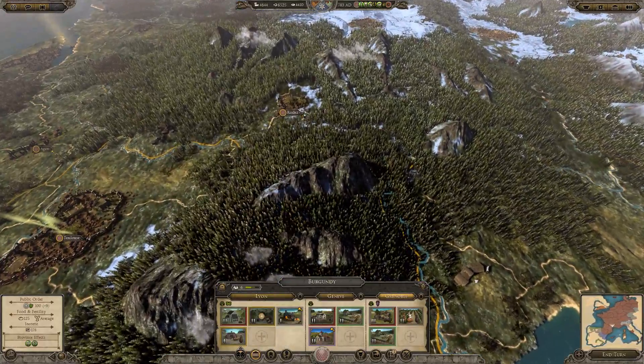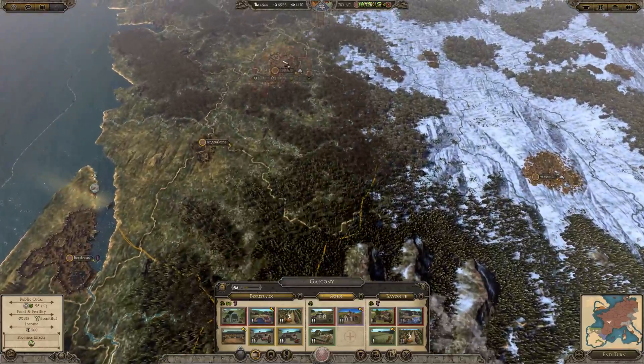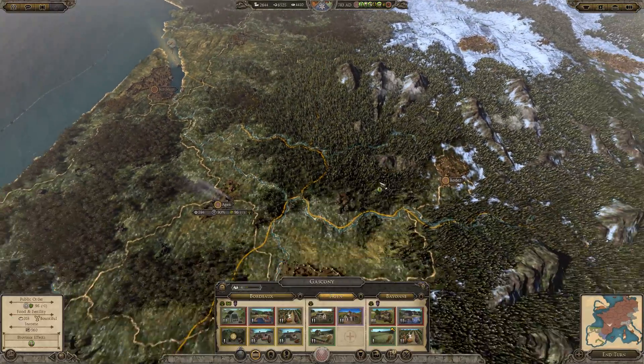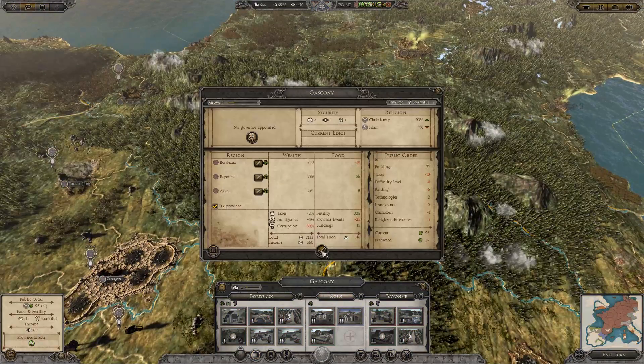Thanks to looting the settlement we can actually build something else. This is a bountiful resource — we can do that for more money. How's it going? Oh man, it's corrupt as hell.